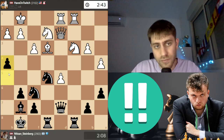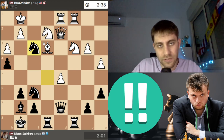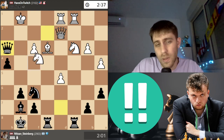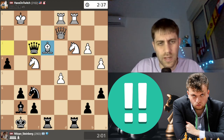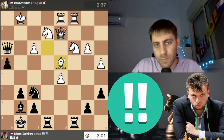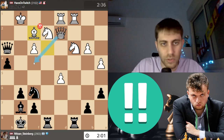After h5, the h3 pawn will become very weak. He played Rook ac1, I played h4 with the idea of h3. He played h3, and now I sacrifice a knight — Knight takes f3. This is a fork, so he took the knight. Queen takes h3, and he played Bishop f2 — not the best move. The best was probably Knight f4, but with time pressure on the clock this position is very complicated for both sides.